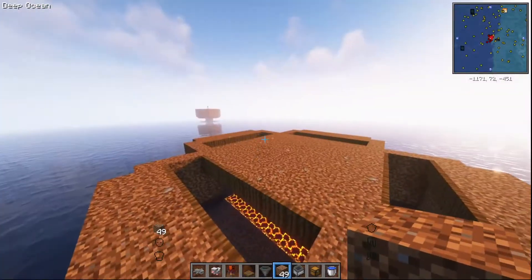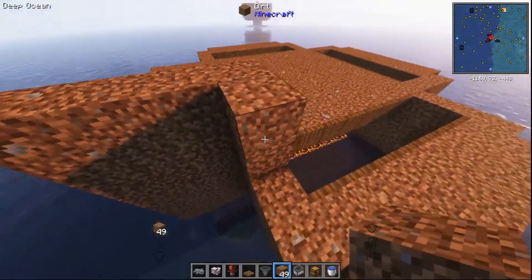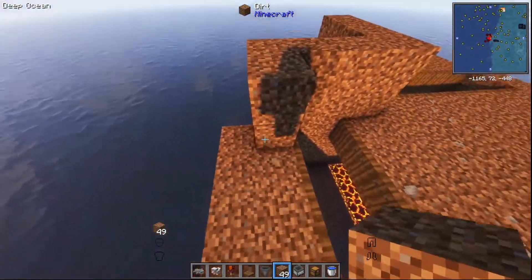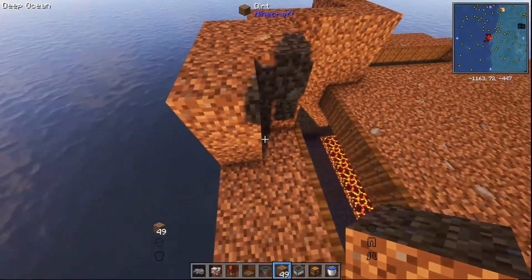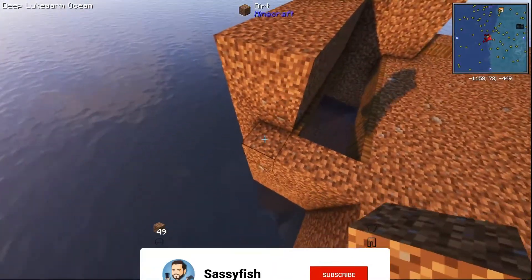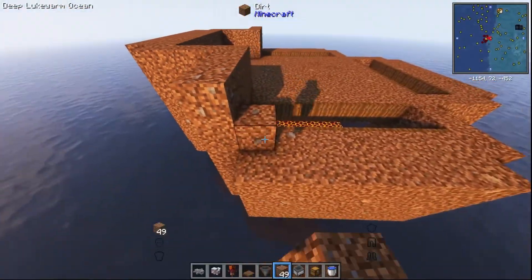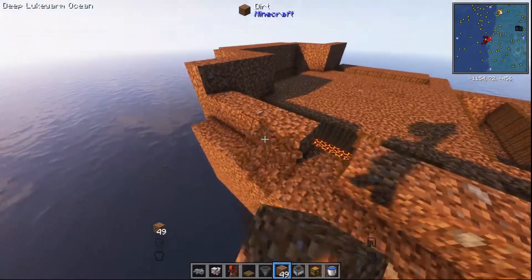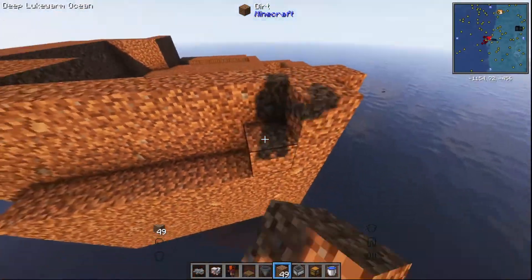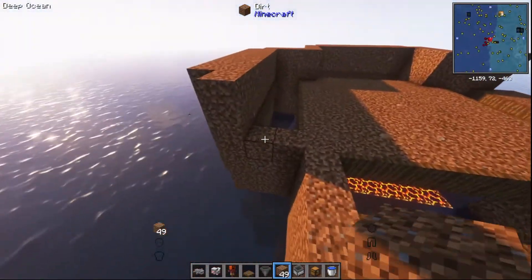Looking good so far. The next bit is probably one of the easiest - build up two blocks all the way around. In the Shulker Craft version they don't put a block here, but I'm going to tell you to put a block there - it's not going to hurt. I would build up all of these because it makes it look nice. Strictly speaking, you don't have to build up those corners, but why not? In fact, you don't need most of that wall at all, but we're going to do it like this.